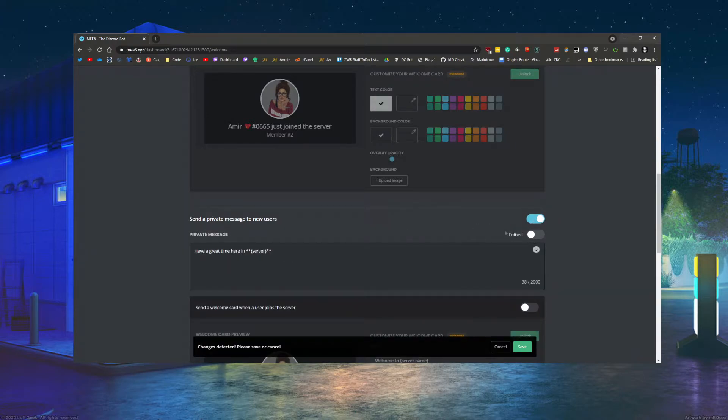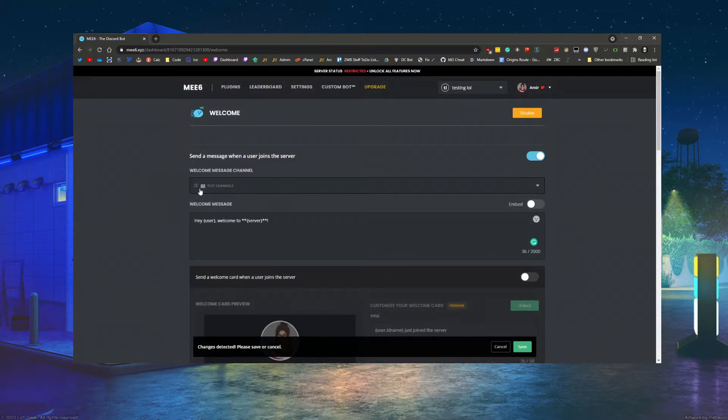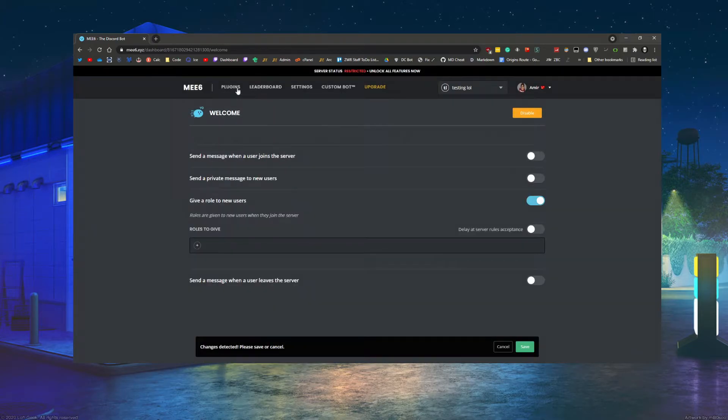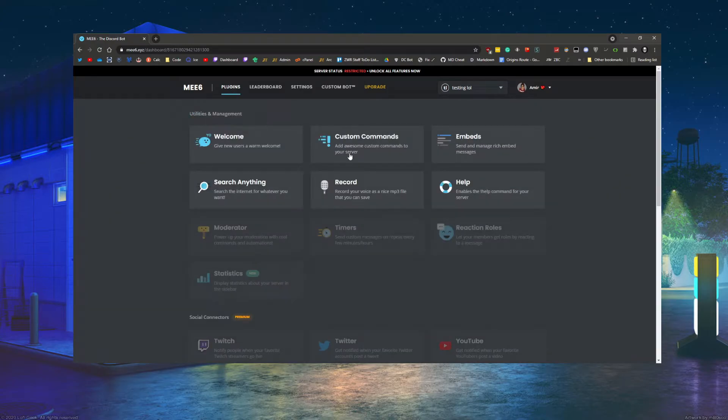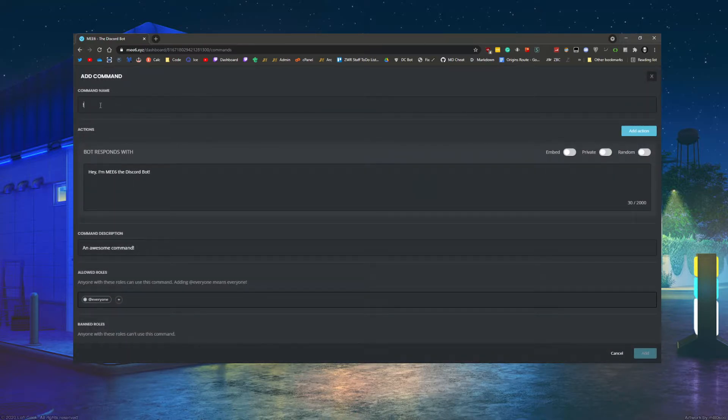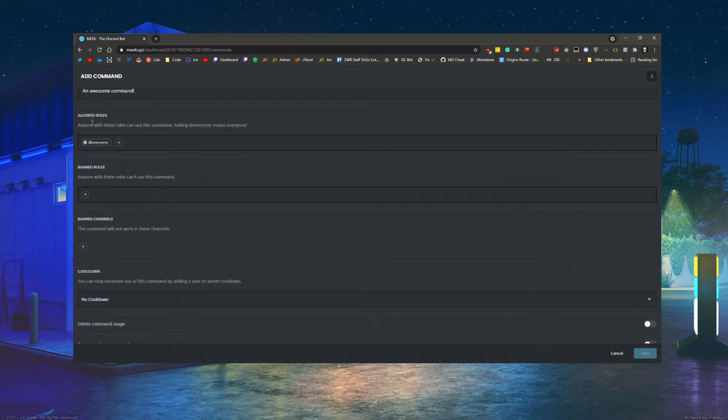This option will send a private DM to people instead of a text channel message, or you can do both — however you want to set that up. You can also straight-up disable it if you don't want any of those options. Custom commands are pretty self-explanatory: you create a custom command and in here you set the permissions — which roles are allowed to use them.